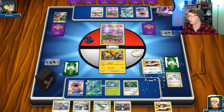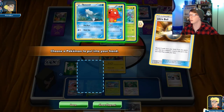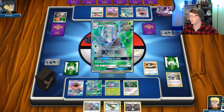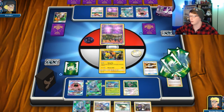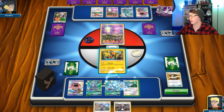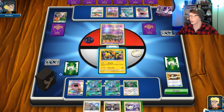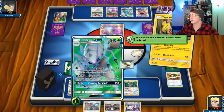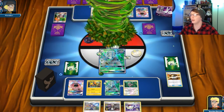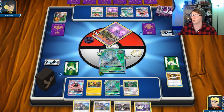We'll go ahead and get a second Golisopod ready to go. And I still get to Guru. Hopefully they do not have a Field Blower — if they do, oh well, it's life. I have a Switch. All right, First Impressions coming up — how are you doing there, trash bag? What are we pulling here — Acerola, that's cool, Acerola can help too.